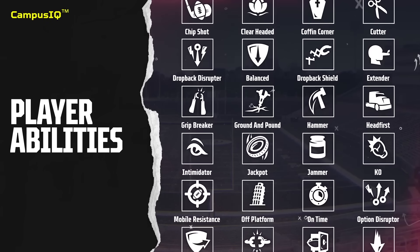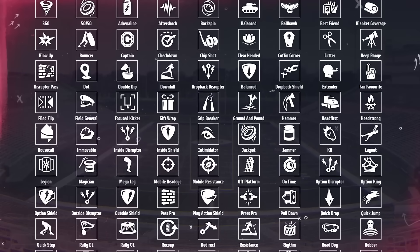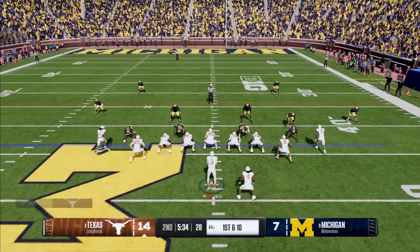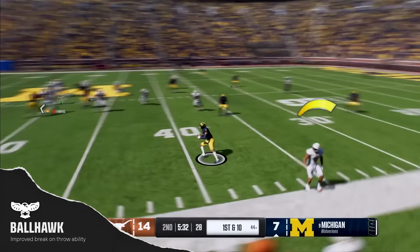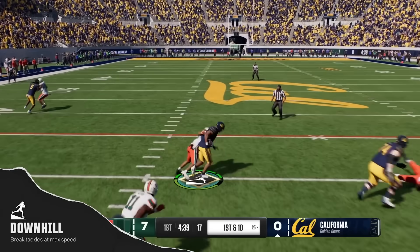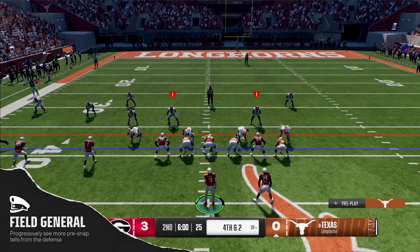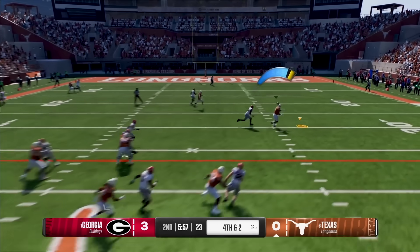Something interesting is the ability to disguise coverages. The example they use is being in Cover 2 but morphing it to look like they're closing in the middle of the field, completely disguising the coverage. There are probably disadvantages since your guys aren't in the ideal position from the get-go, but you have the advantage of the offense not knowing exactly what you're doing. Before the snap, you also have the option to showcase a single high or two high depending on your formation — just more options to disguise coverages.